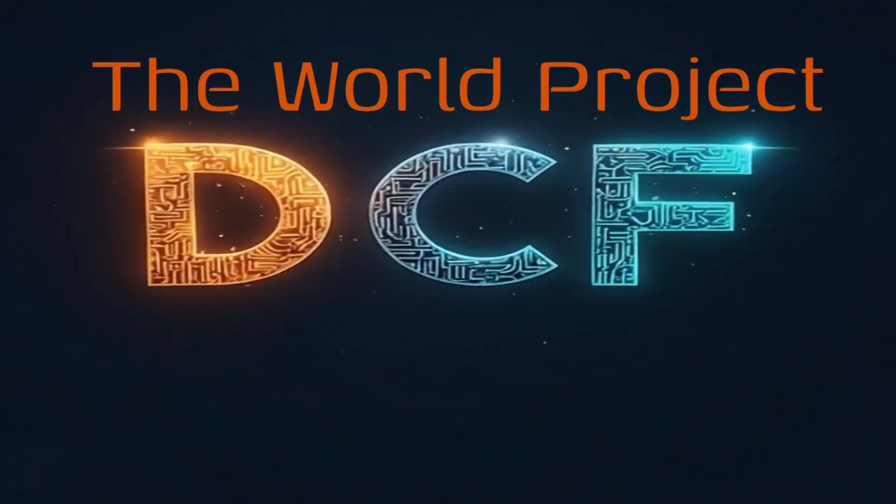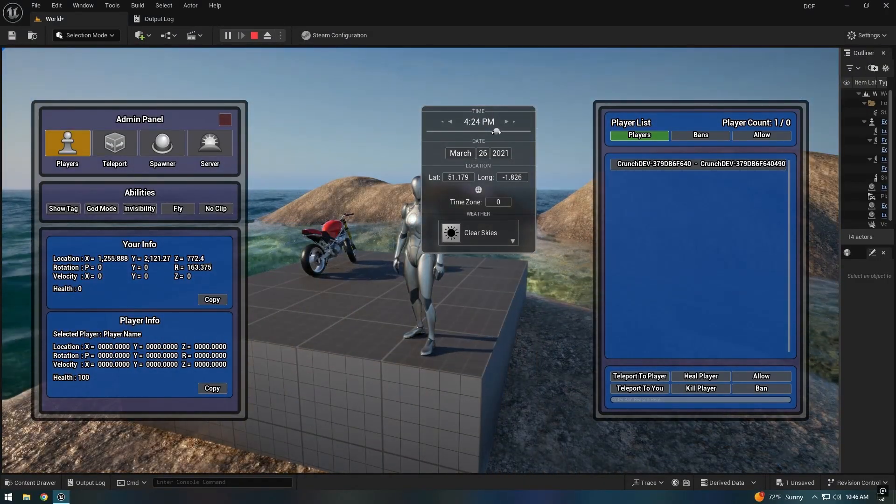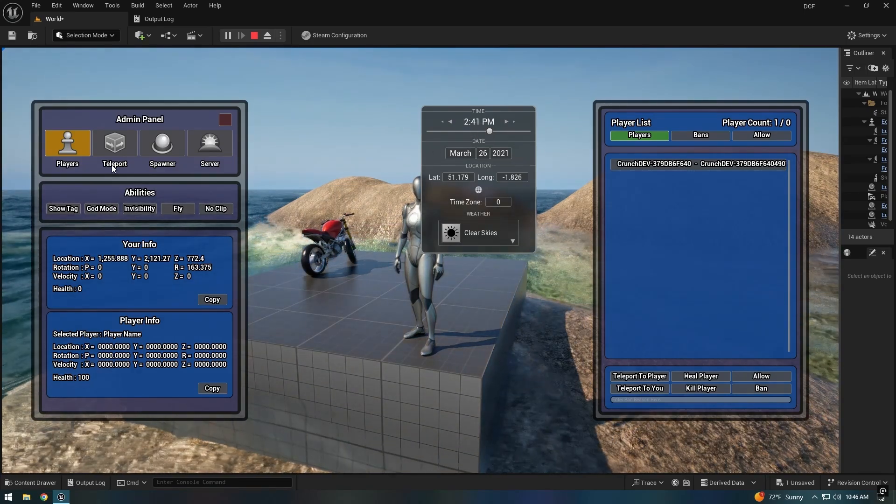Next, there's the world — the canvas where all our systems come to life. It's more than just terrain and assets; it's the complete environment tailored to provide a fully custom experience.